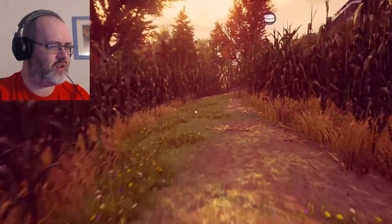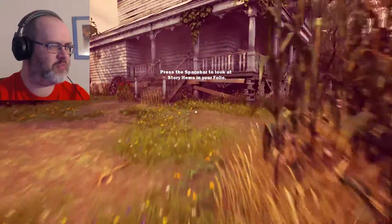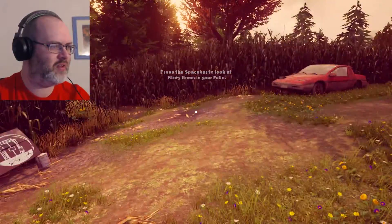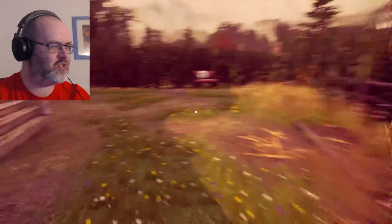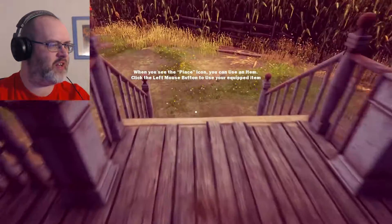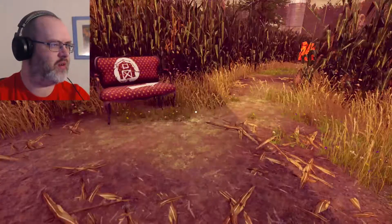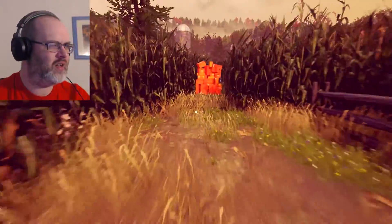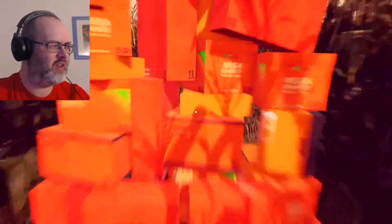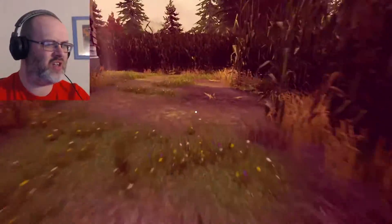Right, we're heading back towards the house. Let's put that back in our pocket. I just pressed the spacebar because I was trying to jump — trying to make it look like we're actually doing something. Can we get in here? No, we're going to need to find a key. That way leads to the barn. Is that corn blocking my path? Boxes — I can't get by boxes. Are we human or are we corn? That's what I want to know.